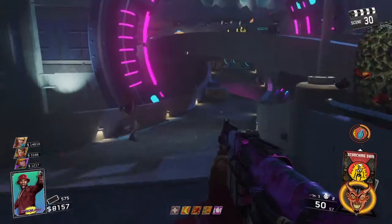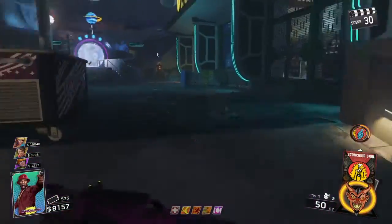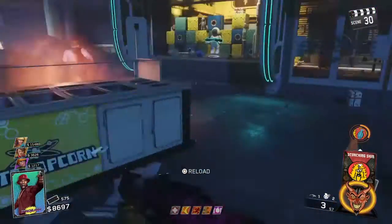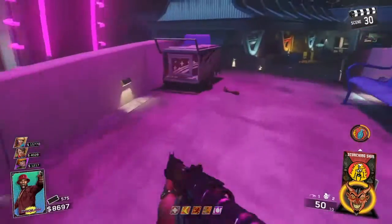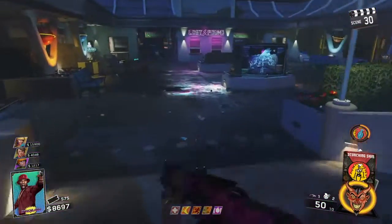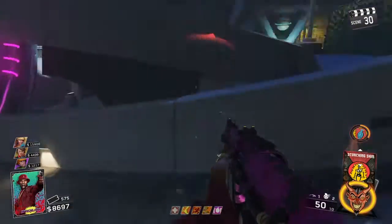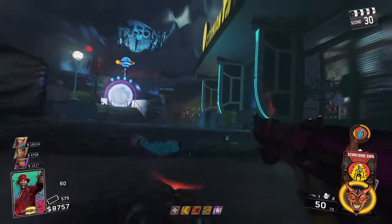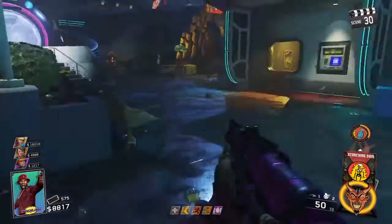For perks, I'm running Juggernaut, Trailblazers, Bomb Stompers, Bang Bangs, and I believe the other one is called Swift Feet — I'm not sure, it's the perk that makes you run faster. The two most important perks for this technique are Trailblazers and Juggernaut. Those two perks are absolutely amazing if you guys are running around these bridges, and I'll tell you why.